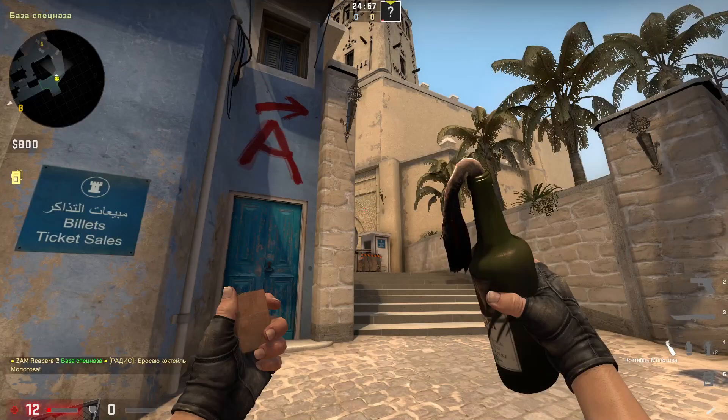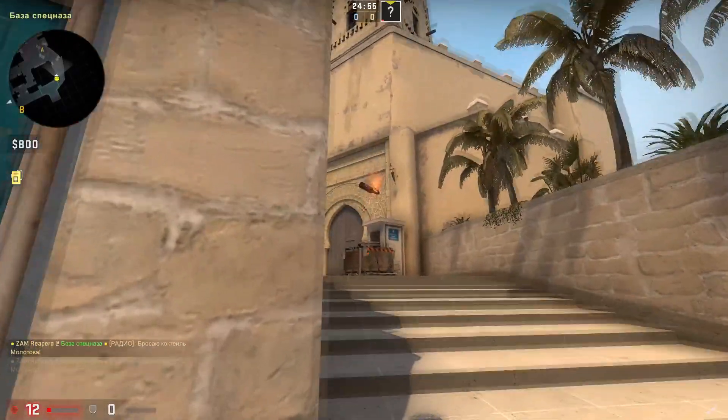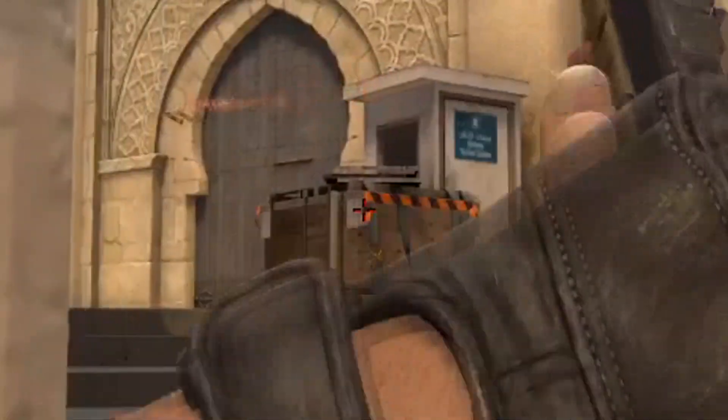One more old Molotov to burn triple. Aim the space above the ticket and throw on run — it will be successful if it hits the ticket.